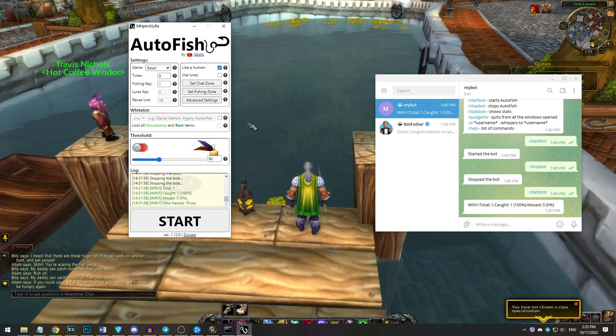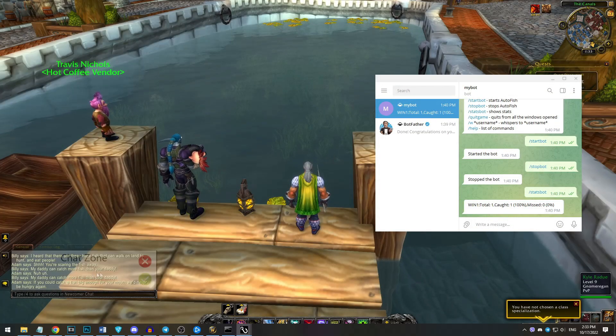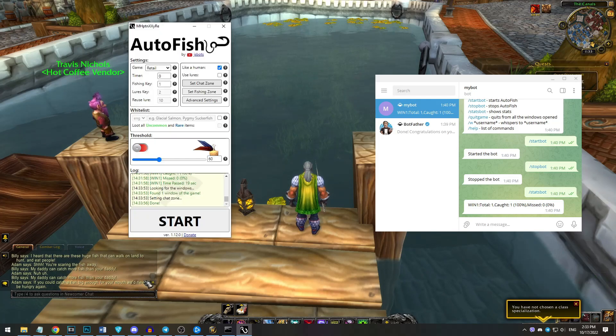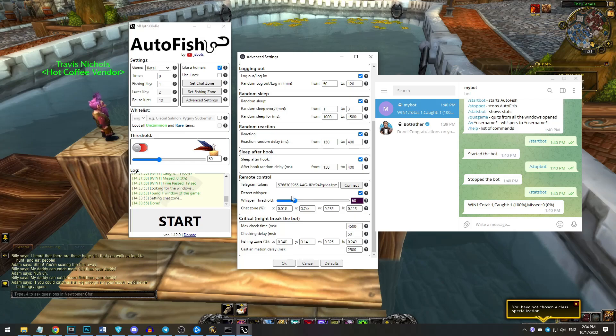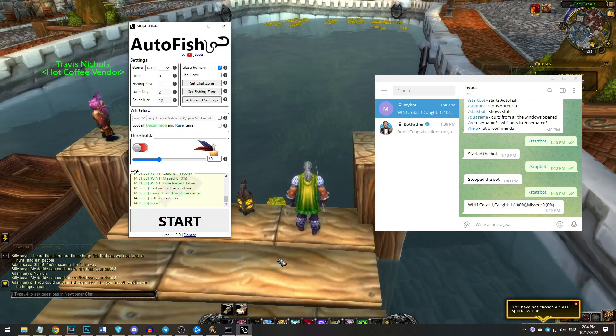Now about whispering. The bot can also detect if someone whispers to you. First of all, you need to set the chat zone so that the zone is exactly over your chat. Then you might tweak the whisper color if you don't use a default one. You can also turn off all the other chats to make it easier for the bot to recognize whispering. Let's make a very quick test whether it works.